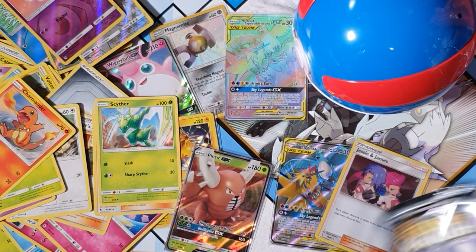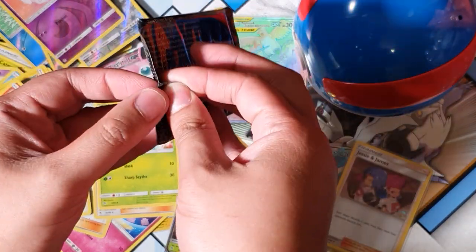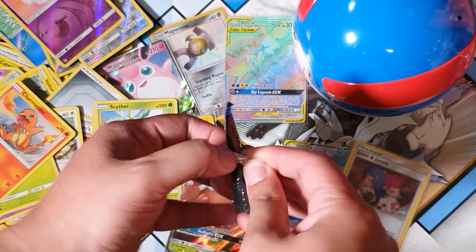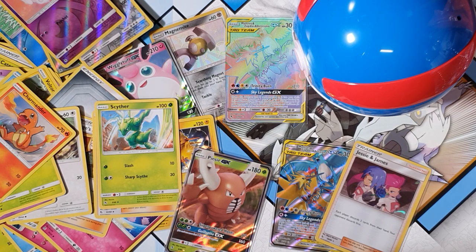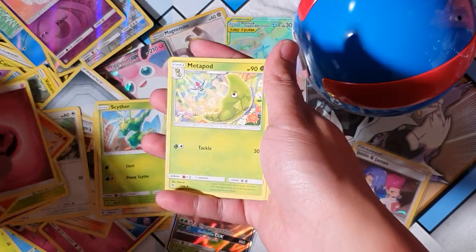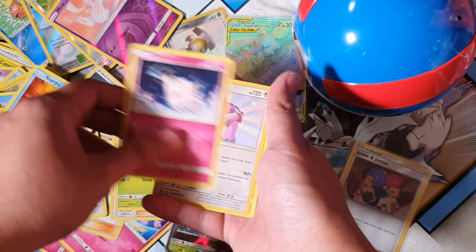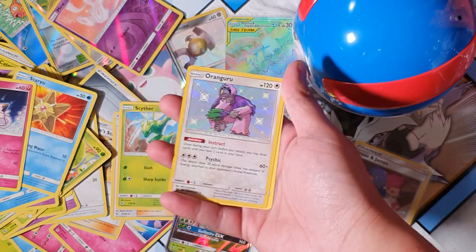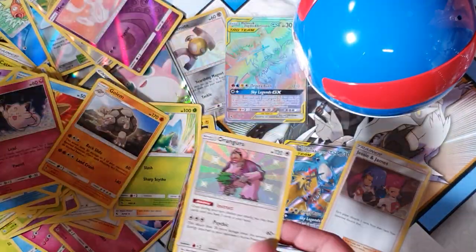Doesn't matter man - last pack magic! Can we pull something amazing? Oh my goodness, can't even open it - there we go. Code cards, you're welcome for the codes! Alright, last pack: Metapod, Magmar, Paras, Ekans, Staryu, Clefairy - oh, an Oranguru shiny! Another shiny to add to my collection, and a Golem. Not too bad - this box is popping off, as per normal.